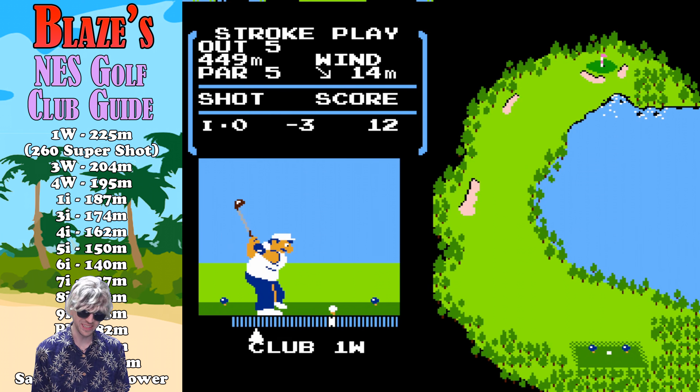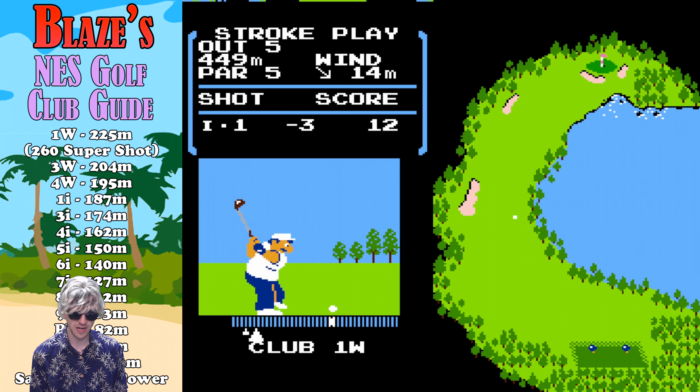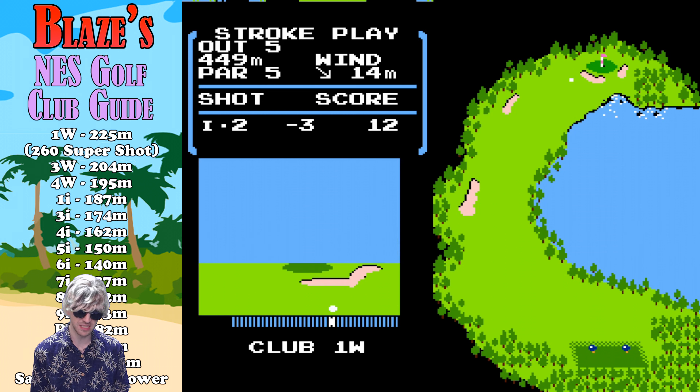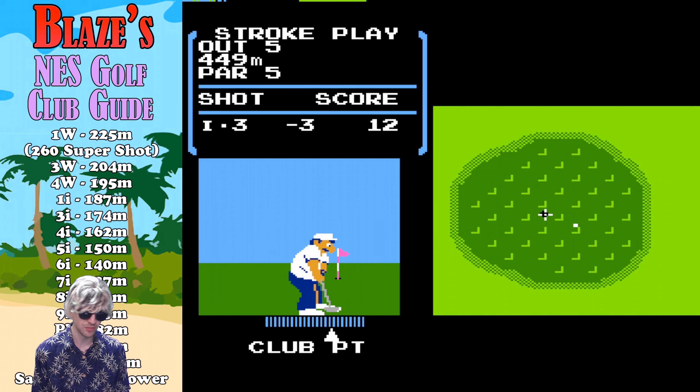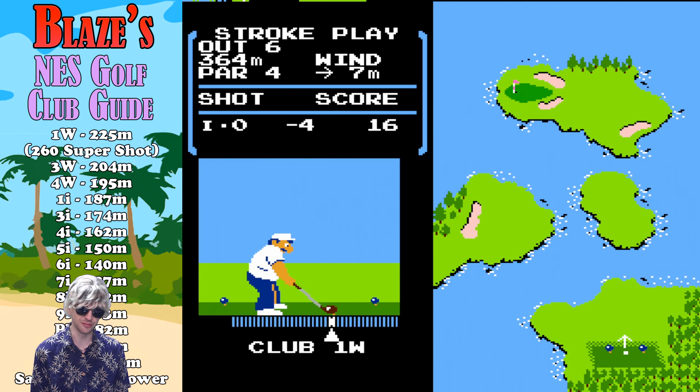One last thing to mention: it doesn't matter where you're hitting the ball from — it always gives the same distances. So there is no rough in this game. It's just whether you're hitting from the tee or the fairway; it all gives you the same. The one exception is the bunker. When you're hitting from the sand, you will do 45% on average of what the numbers I've crunched here for each club are. There's really no penalty to using a one wood or any wood in the sand — you'll still get that full drive, just 45%. The same thing applies to every club. But there you go — my club guide for NES Golf. Good luck.